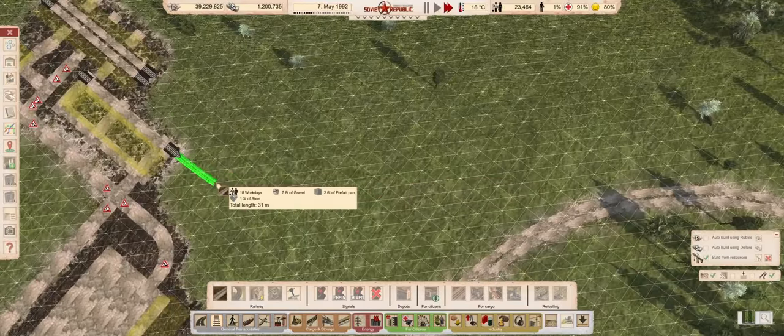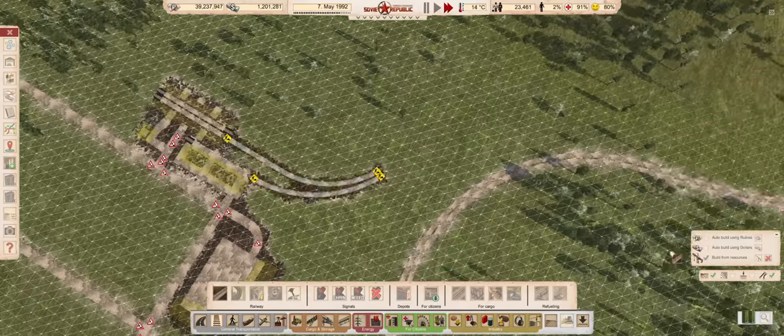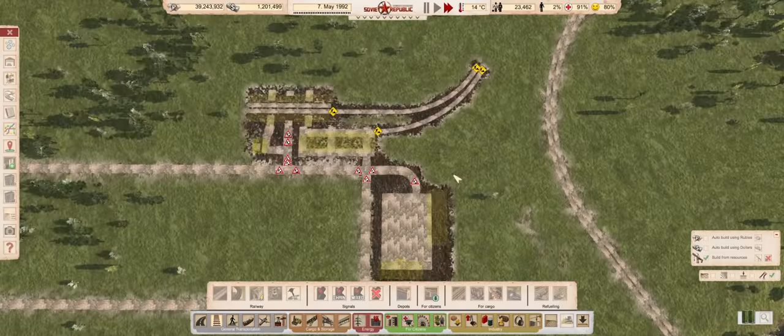Once more, I don't know how exactly things will connect up to the main line, so these tracks are most likely placeholders. I just want to make sure I don't accidentally build over them.